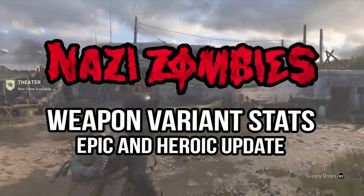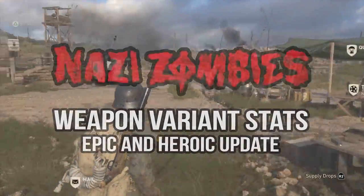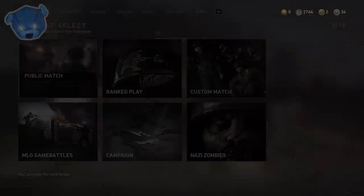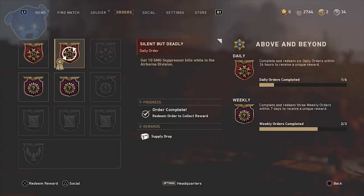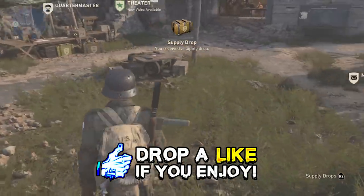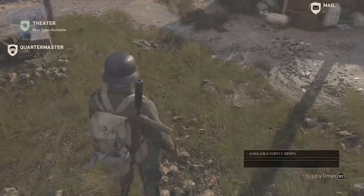What's going on guys, my name is Violent, welcome to Grit Zombies. Today we're going to be talking about Call of Duty World War 2, specifically how weapon variant statistics are working in the game and what you can learn from this. If you learn anything today be sure to drop a like on this video and subscribe. If you have any questions about heroic weapons, this is the one for you to watch.